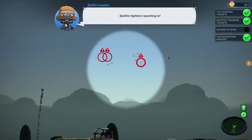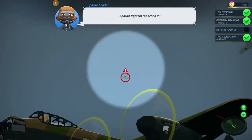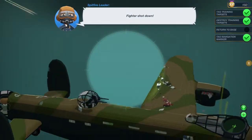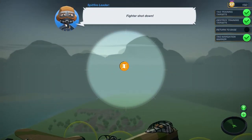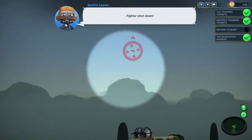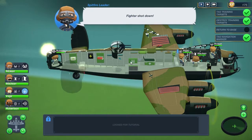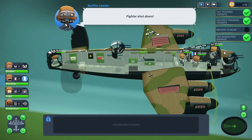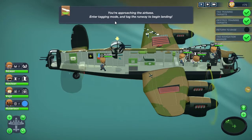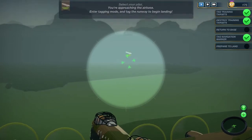Look at them all - one, two, three - all right we've got more coming over here. I can't target him, he's too fast. Fighters shut down, let's keep going. We need to keep an eye on where we actually are. We've got anyone we can put - what are you doing, you're just sat there? You're navigating, okay. Everyone else is busy so it's really all on Robertson. Robertson get up here! You're approaching the airbase - enter tagging mode and tag the runway for landing. There it is.